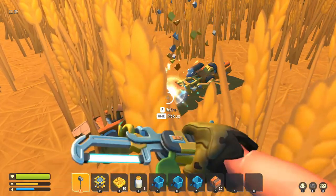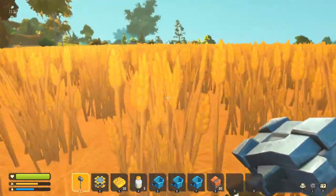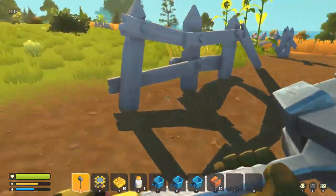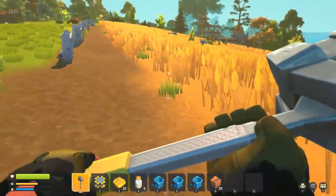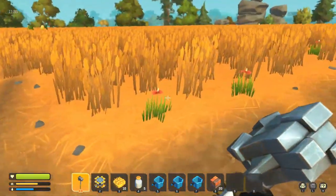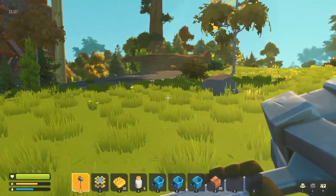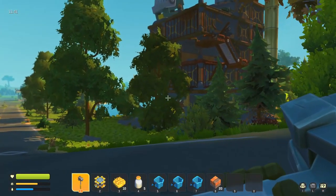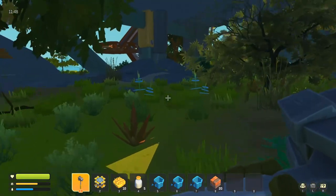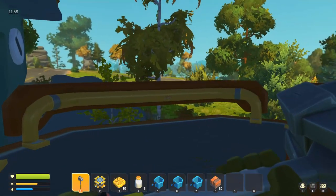Unfortunately the only way we're gonna be able to get those is if we go out and kill stuff. But we have to stay kind of close to our base because we know that when it hits midnight we are going to get ambushed. I'm just trying to see if I can find any more of those guys hiding out — nope, none there. Let's go see if the bad guys respawned over here. I don't know what the respawn time is, so let's run up and take a look.